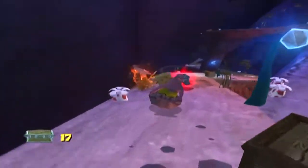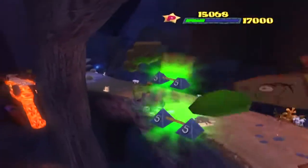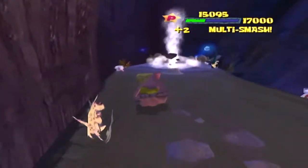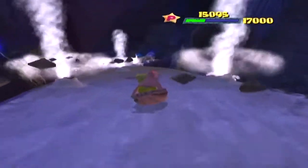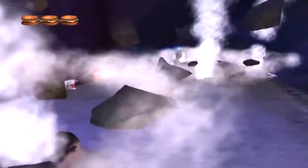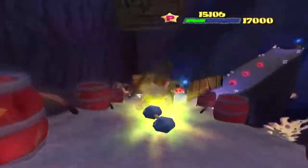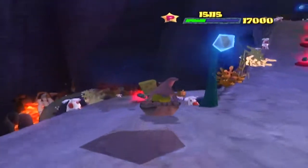It might take a couple of attempts, but the good news is that there's a checkpoint directly before that trampoline, so you have an infinite number of chances to try to make that jump. Moving forward, there's going to be a fork in the road, and we're going to want to take the left path coming up ahead, because we need to take the left path in order to get the next treasure chest. So let's go ahead and stick to the left path.